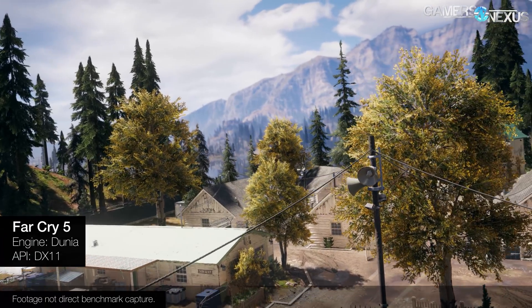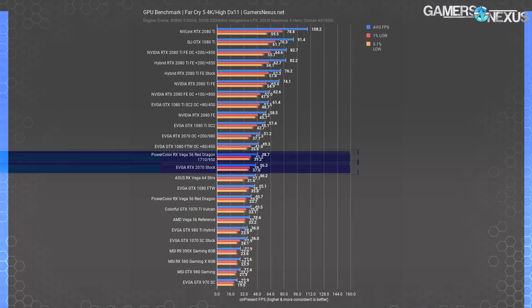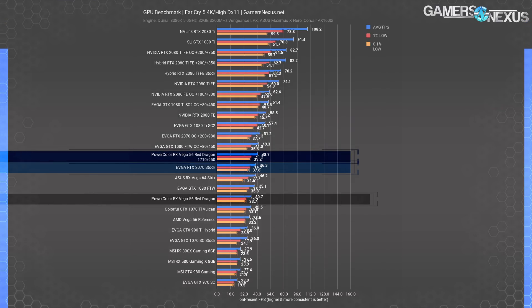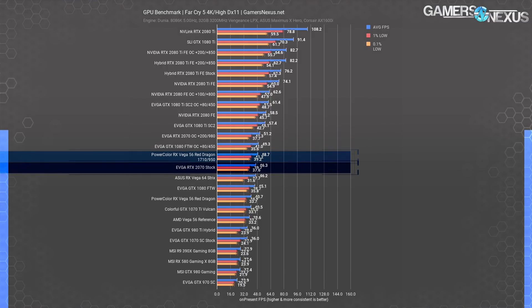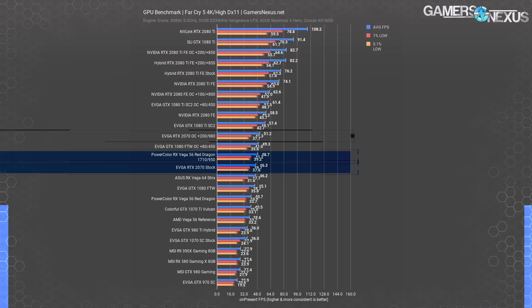Far Cry 5 is up next. At 4K high settings, we measured the RX Vega 56 Red Dragon stock card at 41 FPS average, right around the 1070 Ti and behind the 1080. Modded with the power offset, Vega 56 surpasses the Asus Vega 64's 46 FPS average by a couple of frames per second, landing at 49 FPS average on the Red Dragon. This allows the PowerColor Vega 56 to beat the RTX 2070 by marginal gains at 49 FPS versus 46 FPS, while still maintaining tight frame time consistency. Overclocking the 2070 does allow it to surpass Vega 56 once again, at 51 FPS average versus 49.